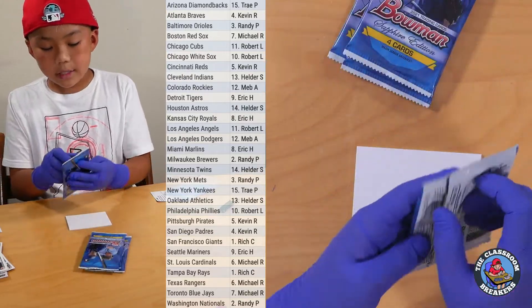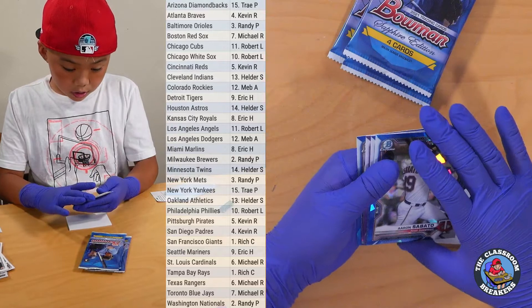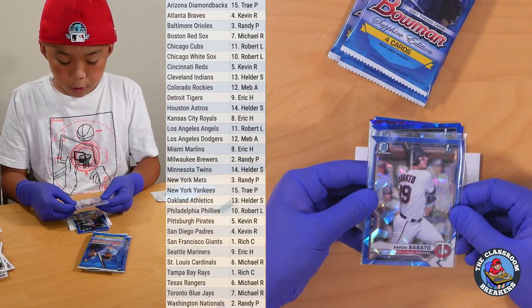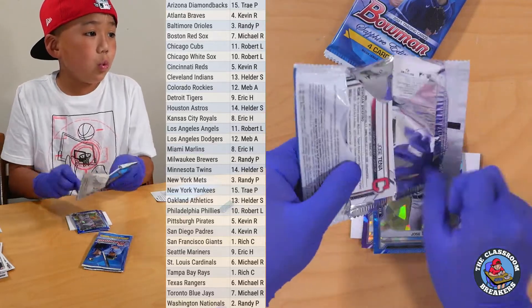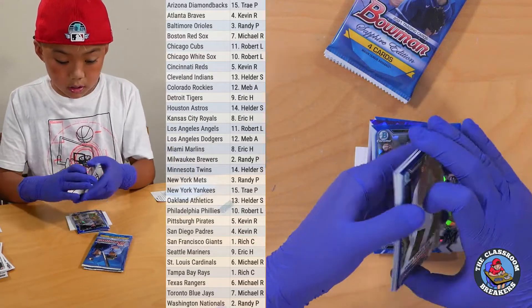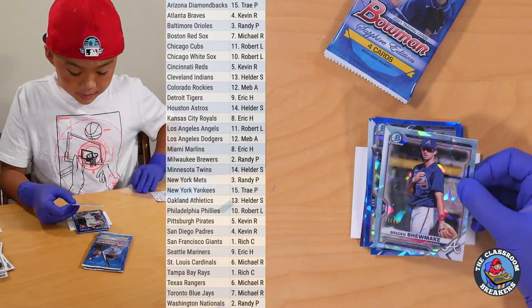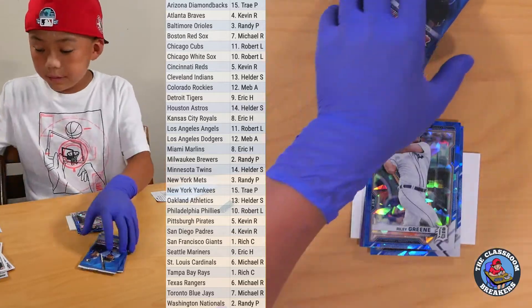Just four more packs to go — and this should be our auto right here. We'll start off with the Aaron Sabato Sapphire. Very nice — Mojo Sapphire, going to the Twins, going to Helder. Spencer Torkelson. We got another numbered card — Braden Shoemake, 77 of 99. Very nice, going to the Atlanta Braves, going to Kevin R.